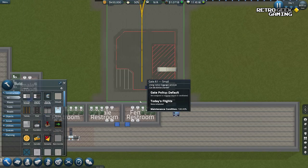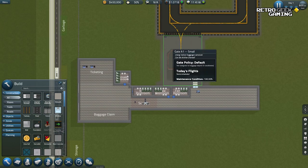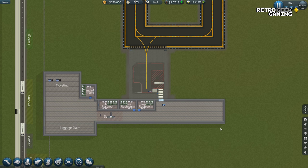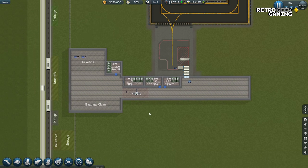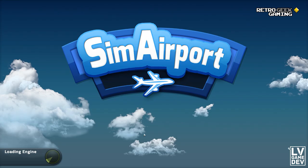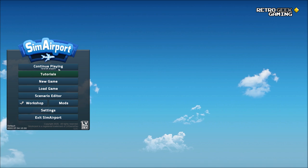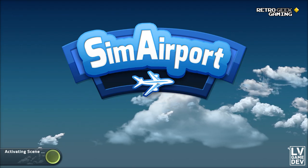Before we start planning — now that we have a quick overview of what this could look like — I think it would be good to go back to the main menu and start a new map from scratch. We are back at the main menu. I'm tempted to show you the airport I already made. We're not going to do something like this, I think, unless you really love this game and want to see the whole thing.